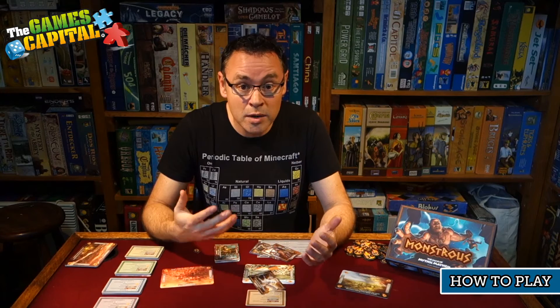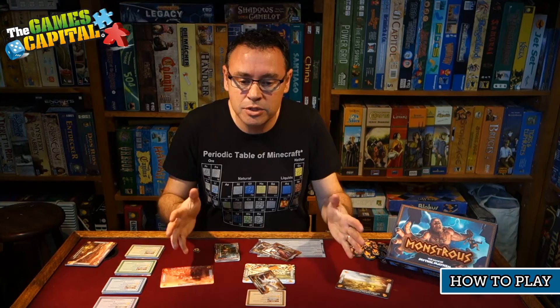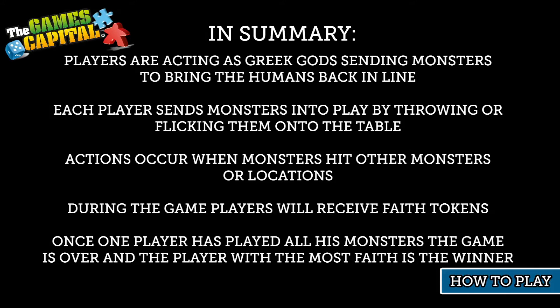The game continues until one player has used all the monsters in their deck. Then each player gets one more turn and you add up scores. Some end game things might be triggered which earn more points, and whoever has the most points is the winner. In summary: players act as Greek gods sending monsters to bring humans back in line, throwing or flicking monster cards onto the table. Actions occur when monsters hit other monsters or locations, players receive faith tokens, and the player with the most faith wins.